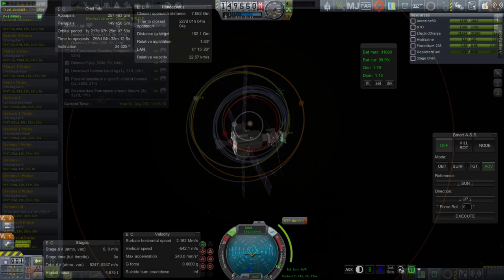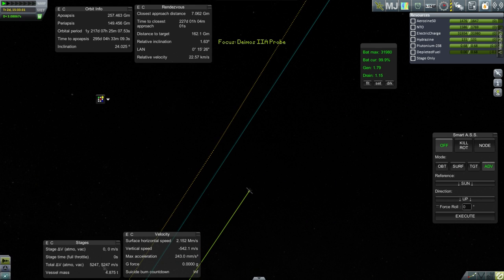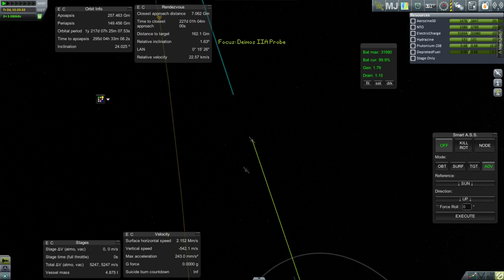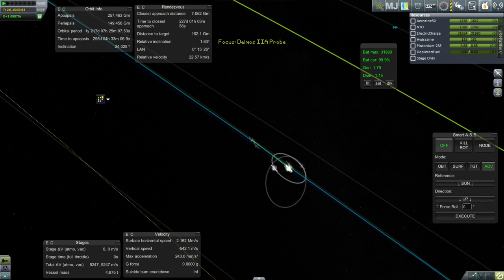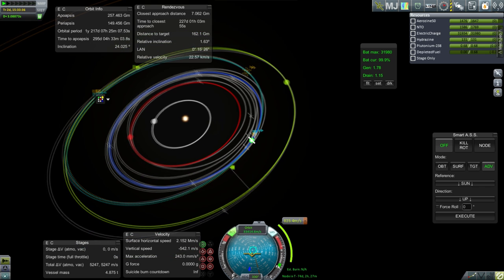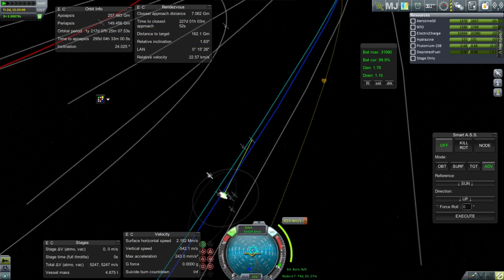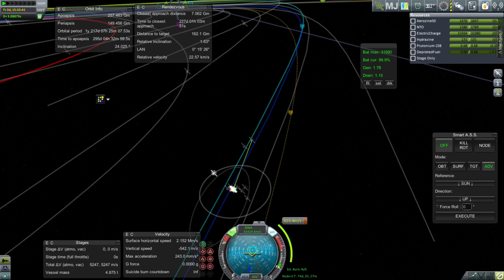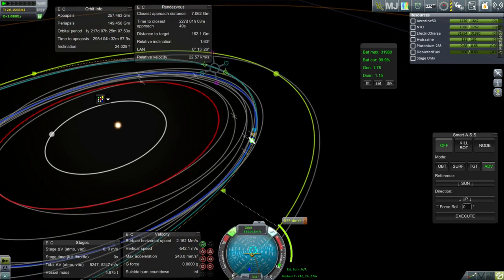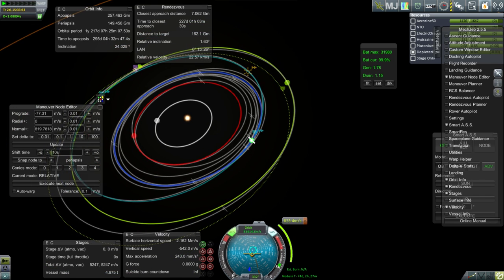Okay, so here we are. Our time delay is already three seconds but we're only two days out. Taking a look, we've got time warping with this one so I'm hoping the electric charge holds out just fine. Let me tweak this adjustment here because for some reason, once it exited the SOI of Earth, something changed. It's that sort of situation where it occasionally shows me the encounter and occasionally decides to hide it.